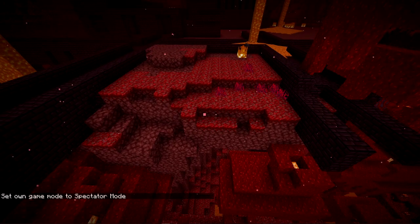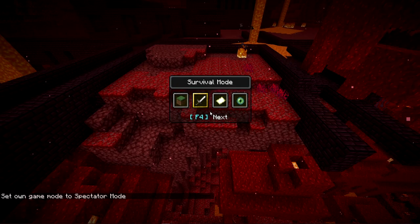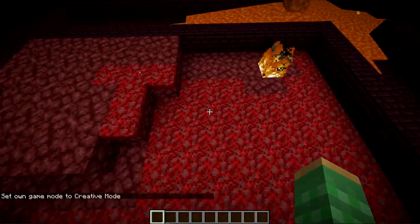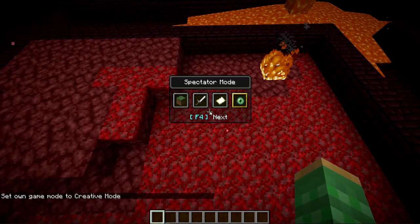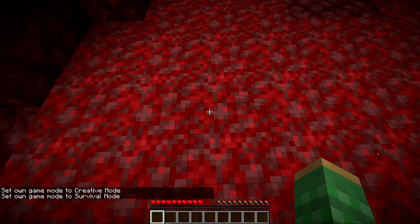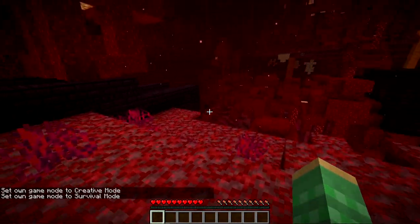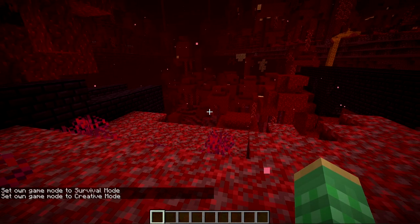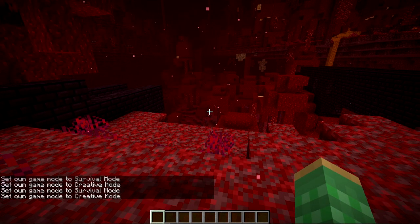If you just hit F3 plus 4 really quickly, it's going to jump back to the previous game mode. So let's switch to a different one — go into creative, and then go into survival. If you do F3 plus 4 and move over to survival, we are now in survival. It will remember what you were in last, so pressing F3 plus 4 quickly will toggle between the two last modes you switched between.